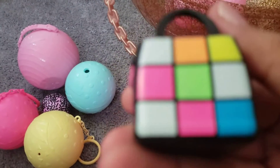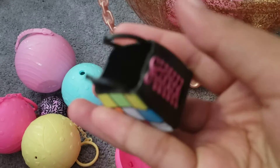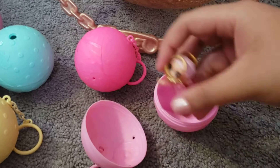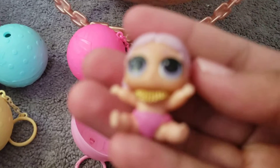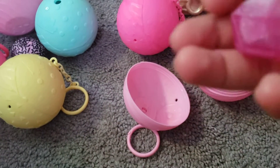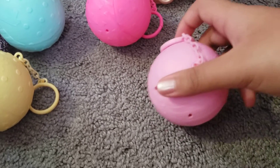80s BB comes with these cute glasses and then a Rubik's cube. Next one — oh, this one is Show Baby! She's so cute, she's wearing her little necklace. I love her baggie, it's really cute, but I think the purple version from the Big Surprise is better.